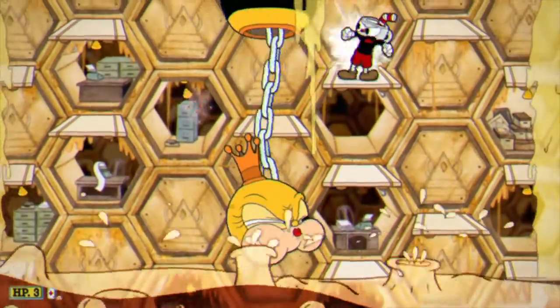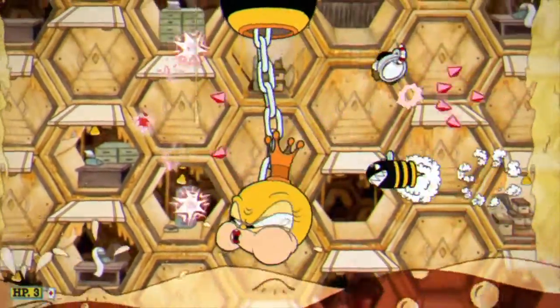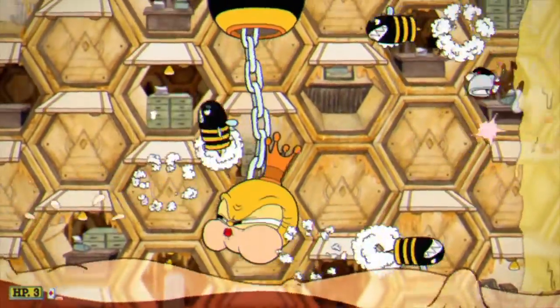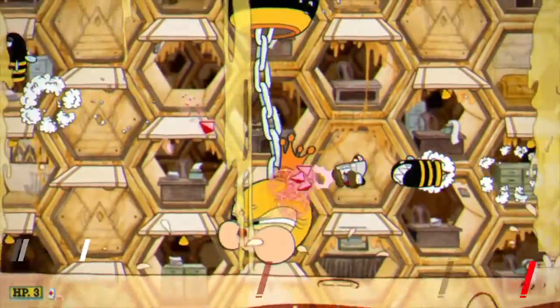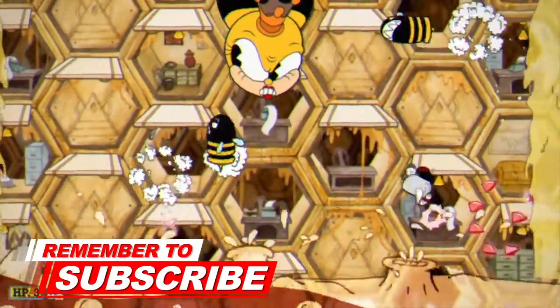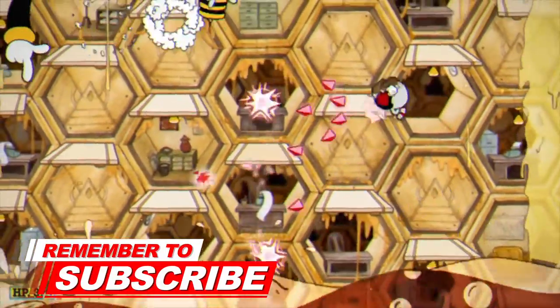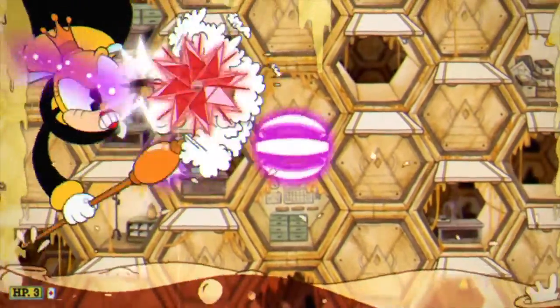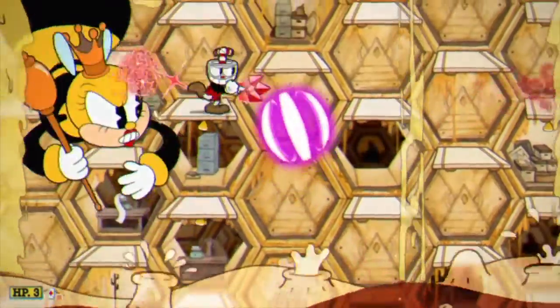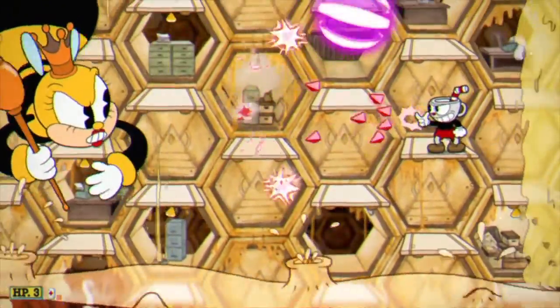She appeared from the center here, so what I like to do is just get on one of these platforms just to the right of her and hit her as many times as I can with the spread shot until the bullets start coming. If you don't have the bullets patterned down right at first, most of the time you can go to the right hand side of the screen and easily dodge them. Keep the same pattern if she comes down on the left or right hand side — get to the closest platform and hit her with the spread shot.